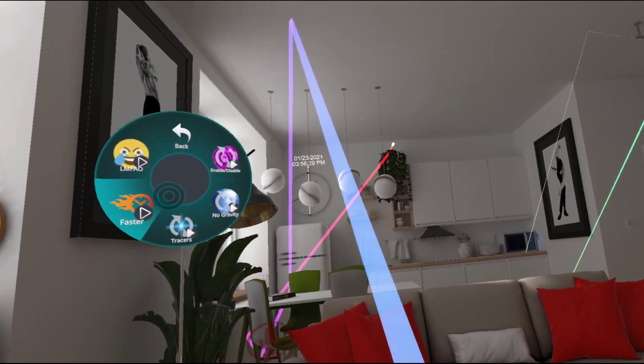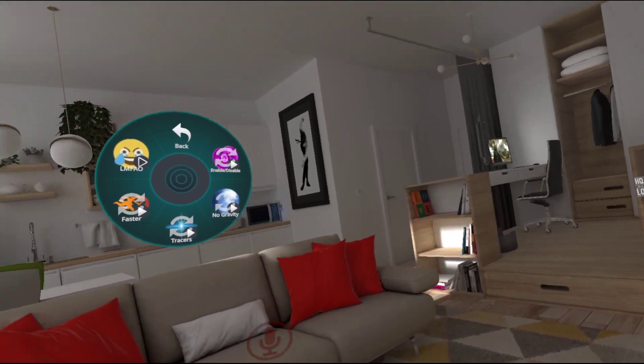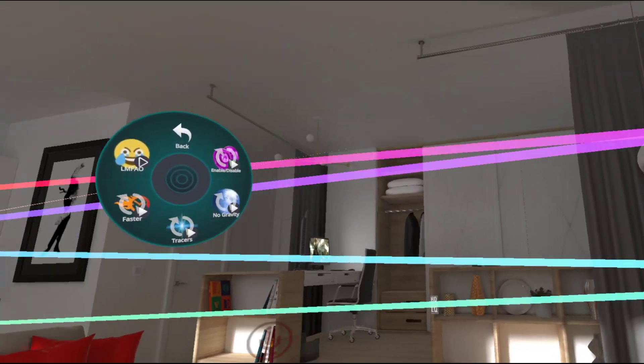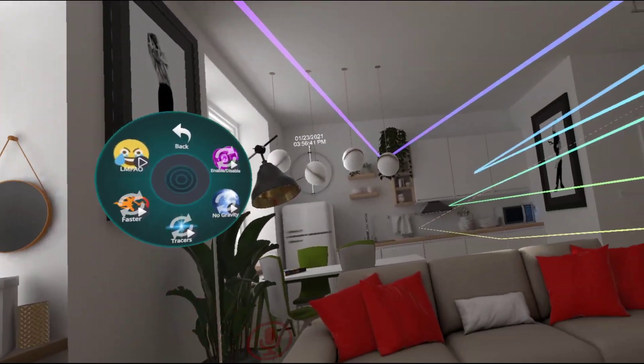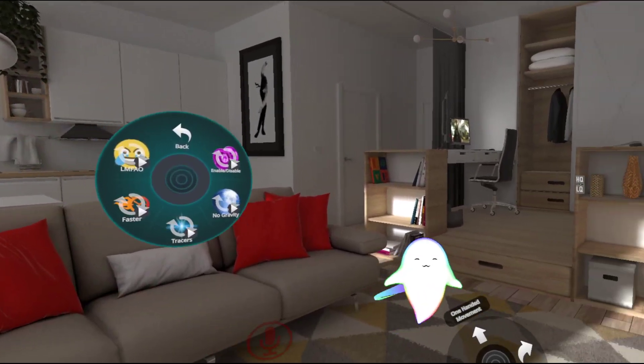And then you can go ahead and enable this mode called Faster. What Faster basically does is every time it bounces, it's going to get 10% faster. But this mode has a pretty hefty speed limit so it doesn't break. But there is a cool little mode called LMFAO that will go ahead and turn that off if you want to meme a little bit.